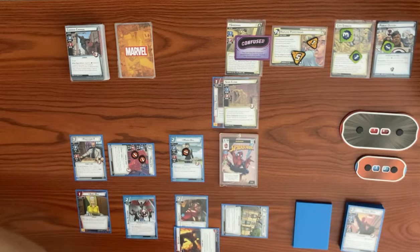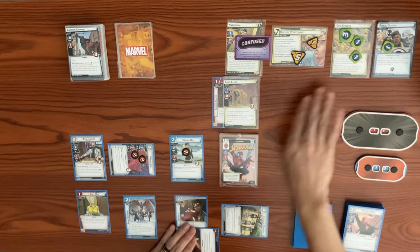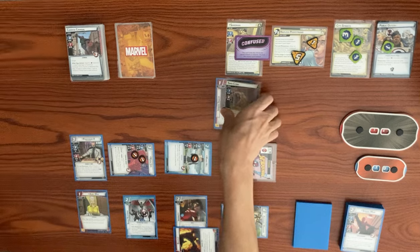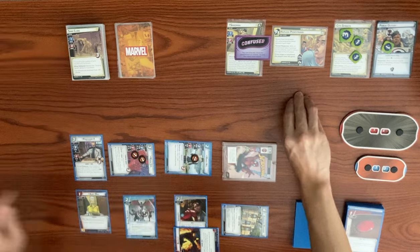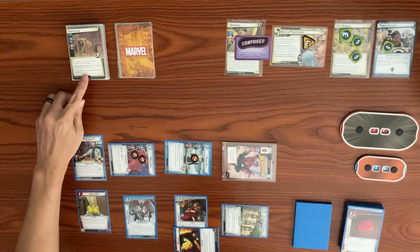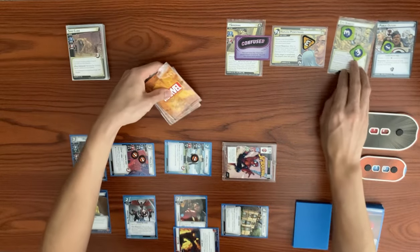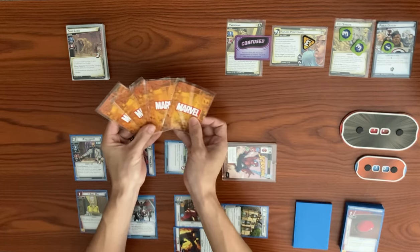Using the City Streets hero action, we exhaust Moon Girl to remove two sand counters — dropping from seven to five. Spider-Man swings for two at the Sand Clone, Maria Hill swings for one, knocking out the Sand Clone. Spark Tracer triggers — the minion was defeated — removing three threat from the scheme, dropping it from six down to three.